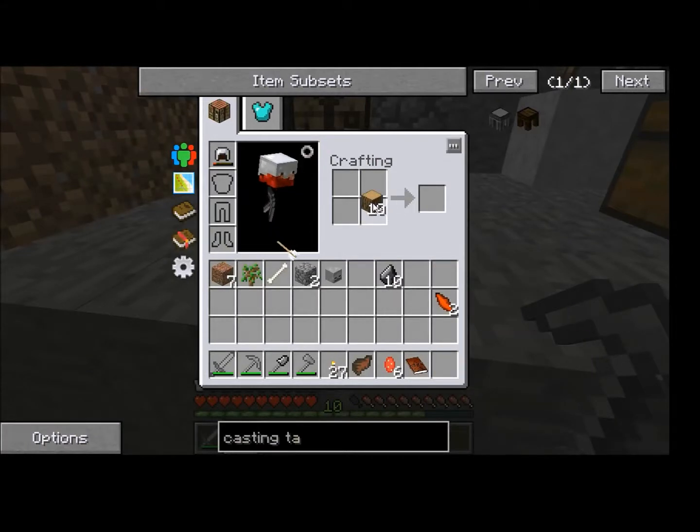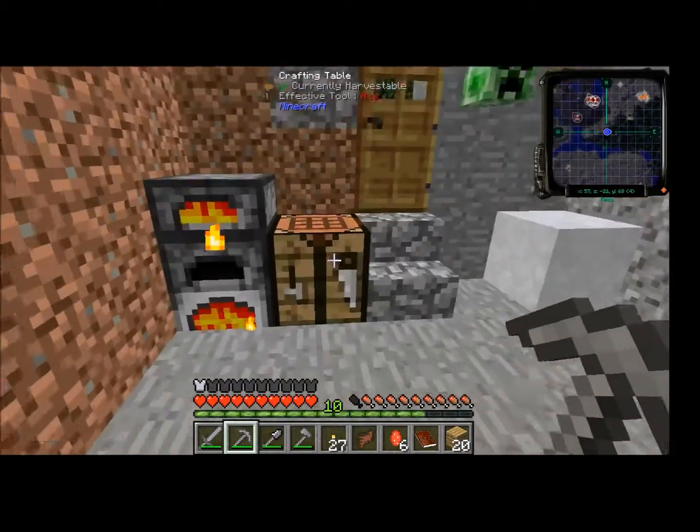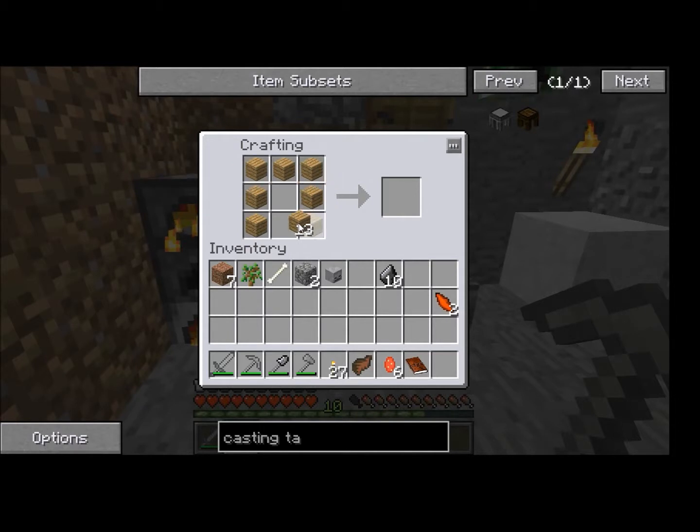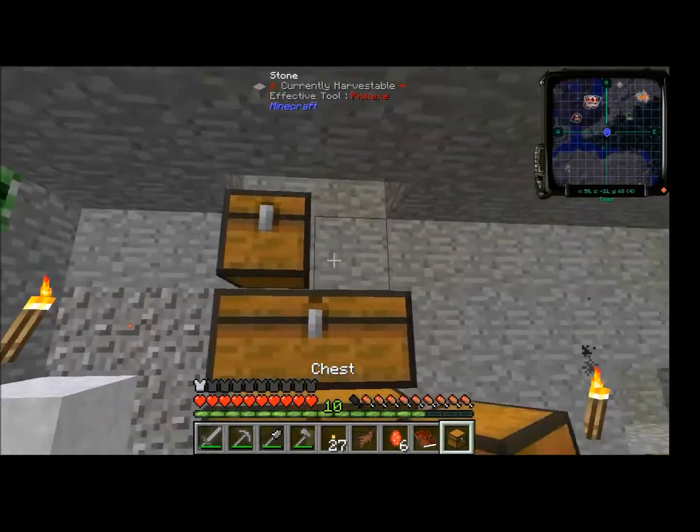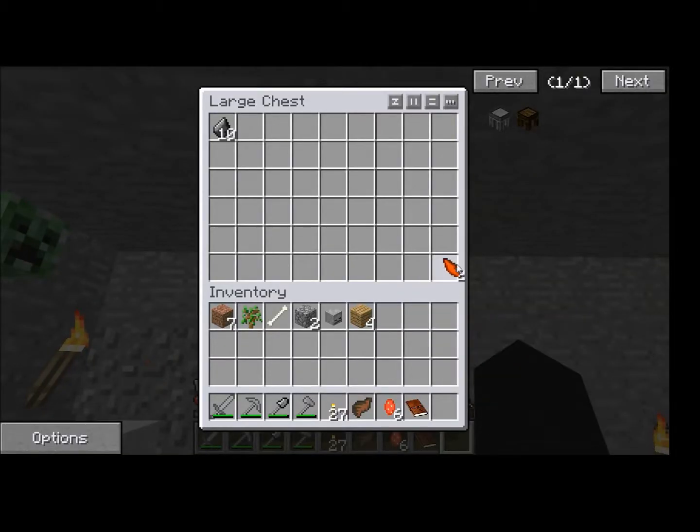I'm still really surprised that it takes me four logs just to make one chest. And to make a double chest, I need eight logs — it's just crazy to me. I'll use that for ores, things that I just find in the mines.